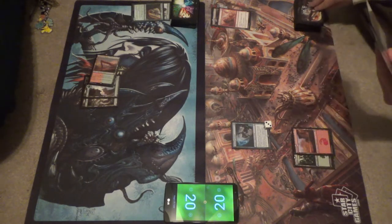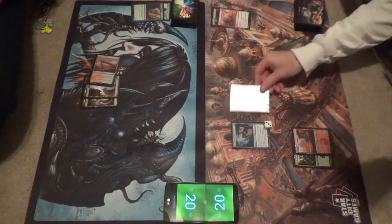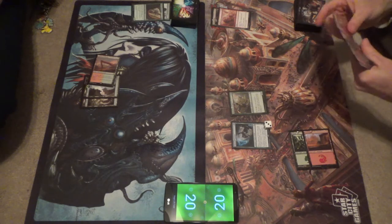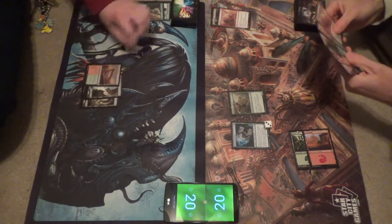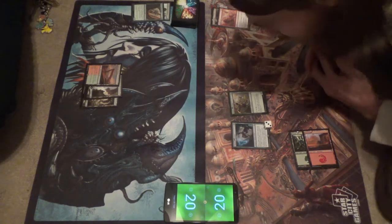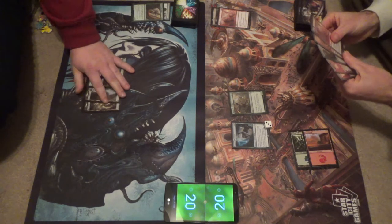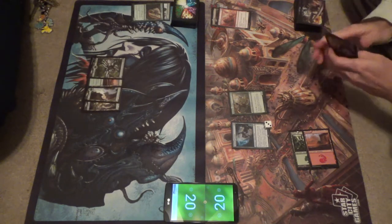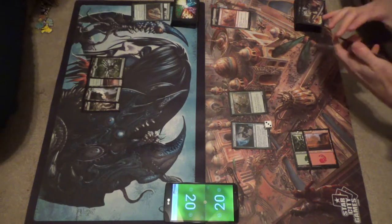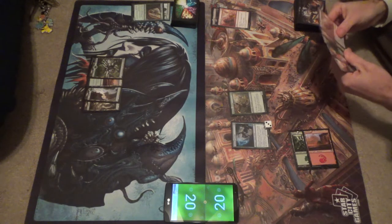Druid of the Cowl — and then I will pass the turn. Druid of the Scowl. Looking at that face. Both mana dorks. Both mana dorks indeed. This one only makes green, and that one makes any color but you have to remove a counter. And it's currently a 0/1.